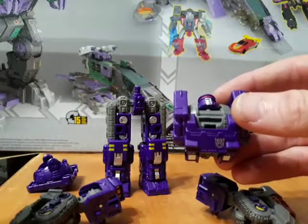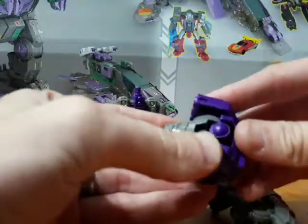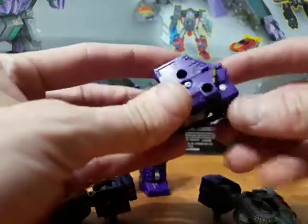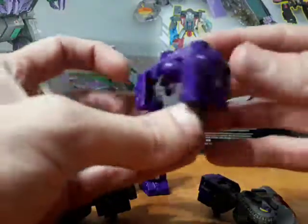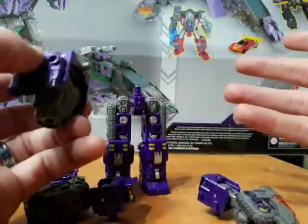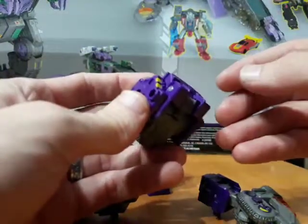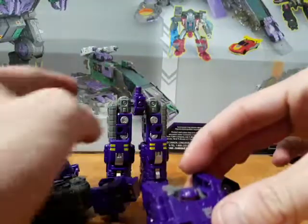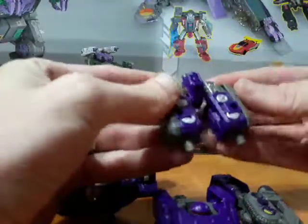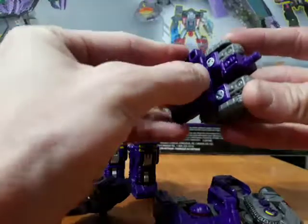All this stuff you can put on your characters in various forms. Once the head is tilted all the way back, this tilts all the way forward. There's also a little peg here — now he's a gun, or a backpack, however you want to plug this into your characters. It's a weaponizer, so the possibilities are endless — use your imagination. For vehicle mode, just go ahead and fold that out of the way.